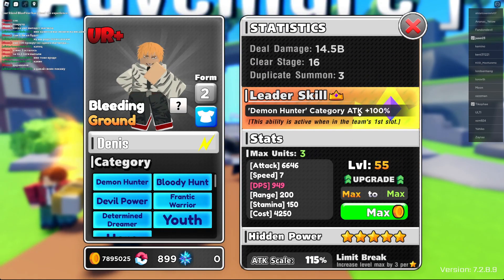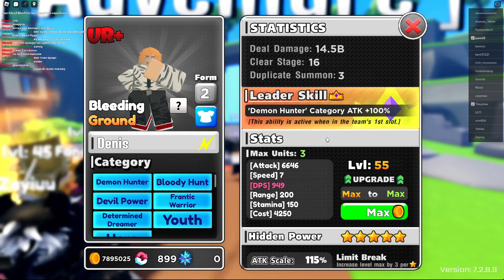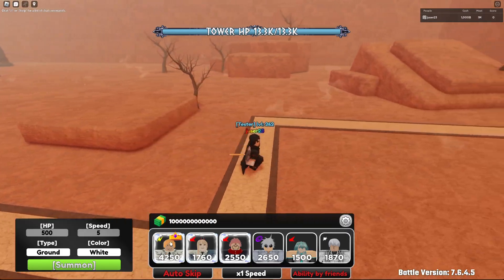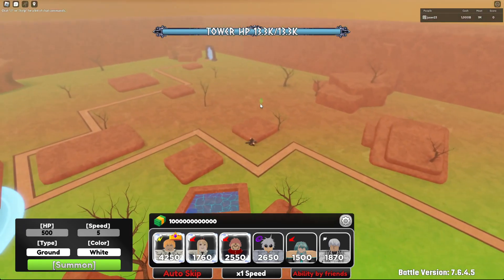His leader skill is Demon Hunter, which buffs the Demon Hunter category with 100% attack, and he has bleeding. He is not like all the other units — to place him down costs 4,250 for me.